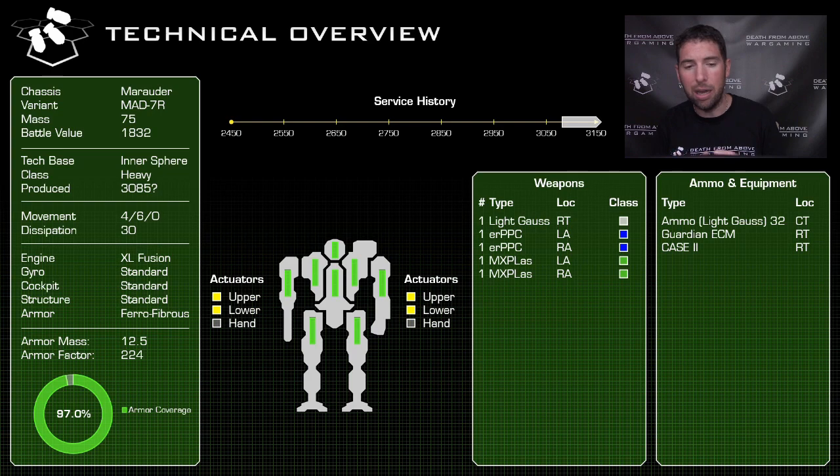Movement is the standard 4/6 profile. Heat dissipation is 15 double heat sinks — very healthy dissipation. It does have an XL fusion engine and ferro-fibrous armor, so we'll see how it does in survivability. Those XL fusion engines on the Intersphere side are very fragile. But it is packing 12.5 tons of ferro-fibrous — that's almost 100% armor coverage at 224 pips. The armor diagram shows it's loaded to the gills, with torsos packed out at max.